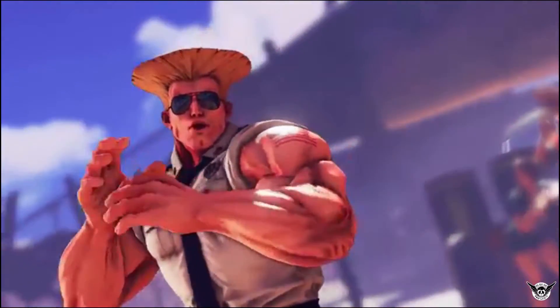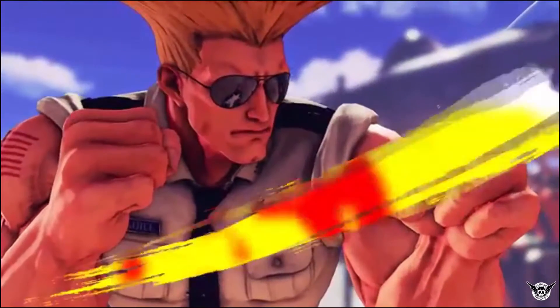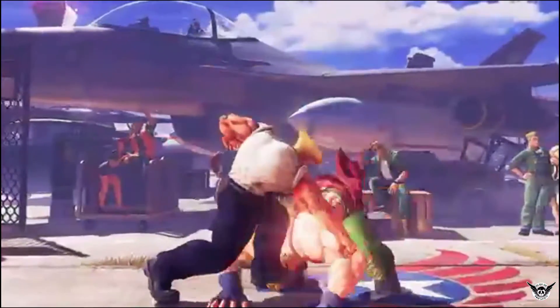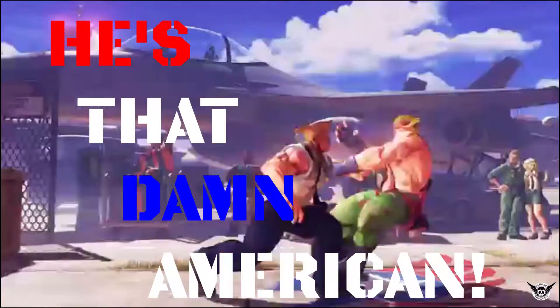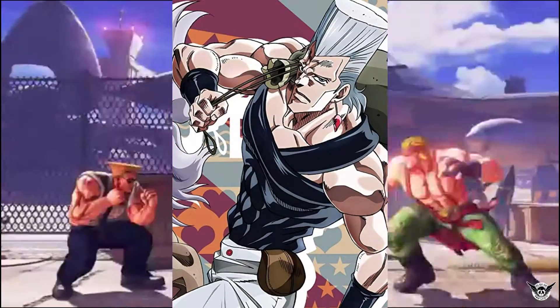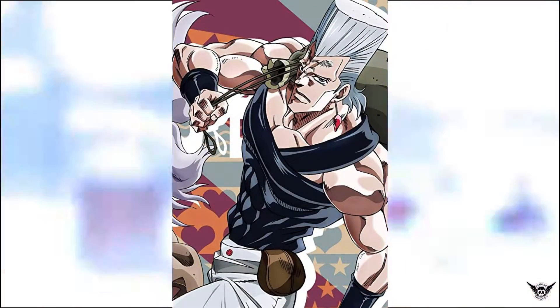In early sketches, Guile was noted as being created to appeal to Americans. He is a major in the US Air Force and has American flag tattoos on both his arms. Despite this, his original design was inspired by French character Jean-Pierre Polnareff from the series JoJo's Bizarre Adventure.